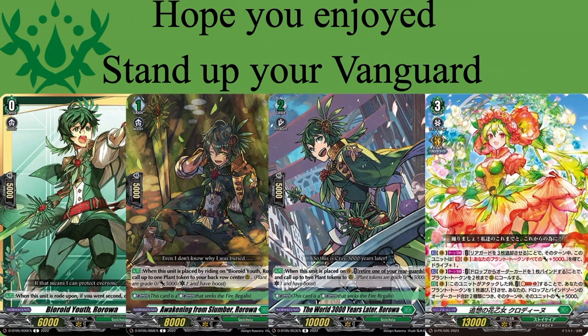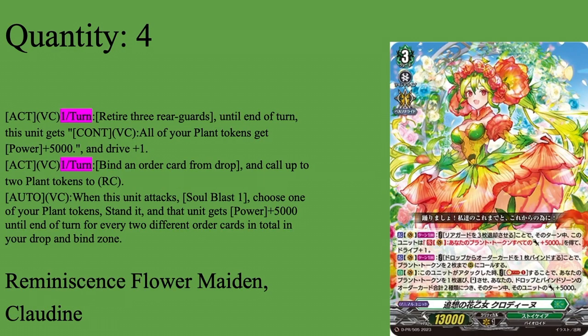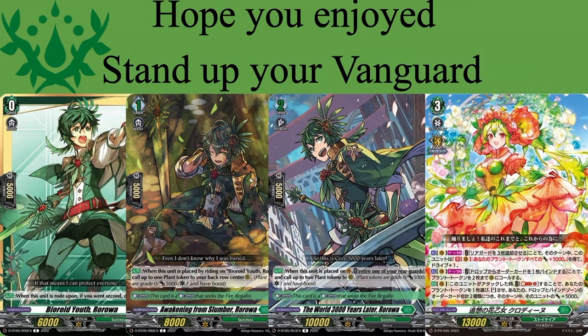Overall, this deck is very fun to play and great at resource management. Everything essentially does something for free, and you get a lot of resources from spamming plant tokens and doing shenanigans with Claw Dine, with Devouring Arms as a giant beat stick. I cannot wait to get more experience with this deck, and I hope Claw Dine comes to English and gets her own set one day. Anyways, hope you guys enjoy — don't forget to like, comment, subscribe, and follow on Twitch. I'll see you all next time.